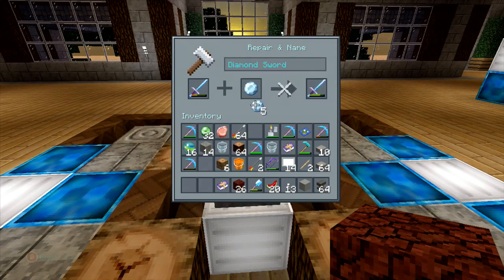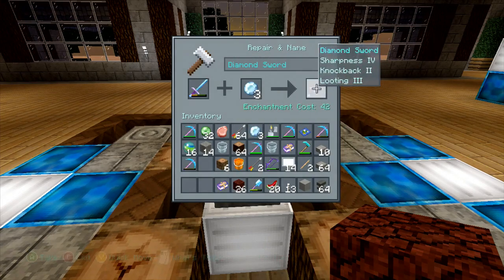So in this case, one diamond — look at that — enchantment cost right there: 32. I throw another one in: 38. It's almost all the way healed. Let me just full-blown repair it. It cost me three diamonds, completely repaired, and it's done.